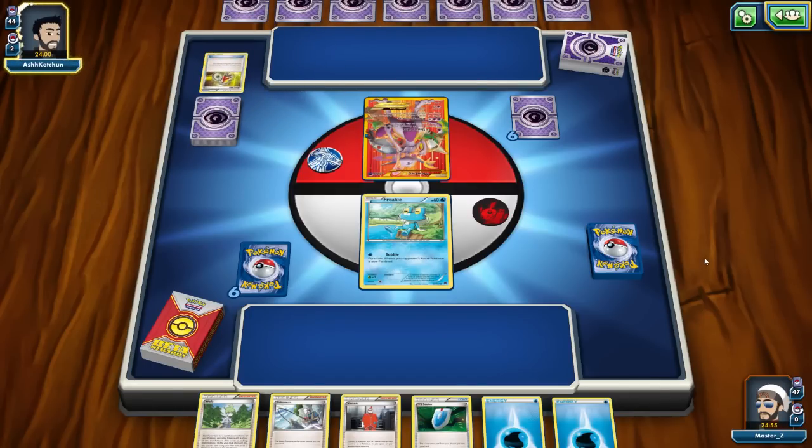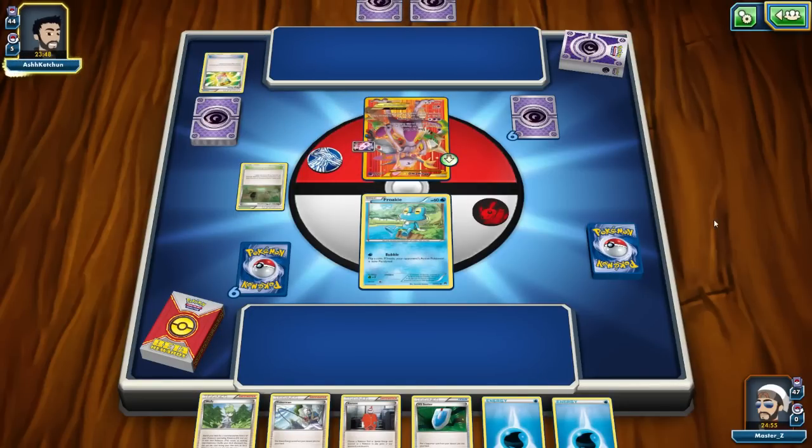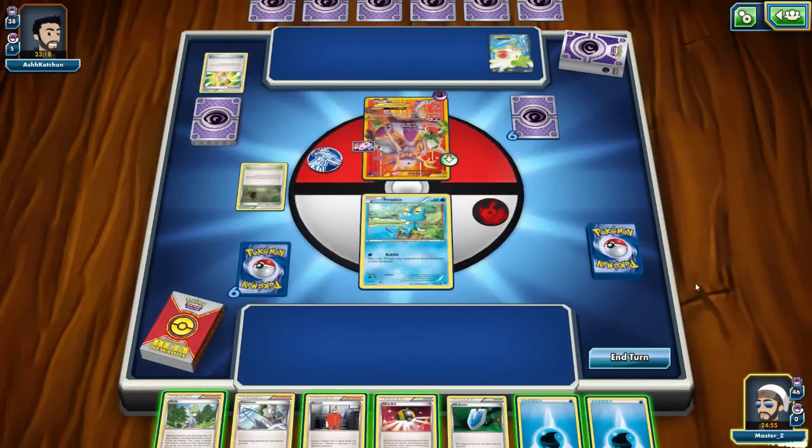He goes ahead and Acrobike and discards a Mewtwo, then puts that Mewtwo Spirit Link on — he's really preparing to get that Mewtwo out. He's got Shrine of Memories, so we'll have to watch out because that means he'll be able to use the Damage Swap attack. Basically, if we can't do 210 damage to knock it out, he's going to swap that damage and knock out something of ours. He sets up for five cards, so our opponent is getting a really strong start. Looking at this, you would think Froakie is about to die next turn.